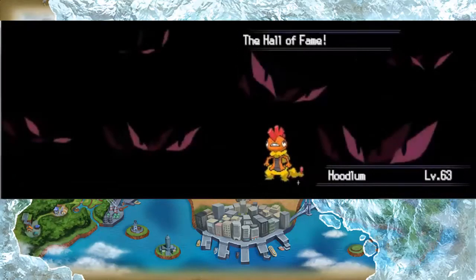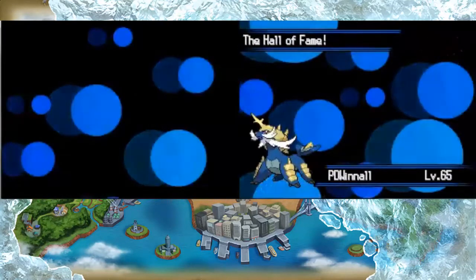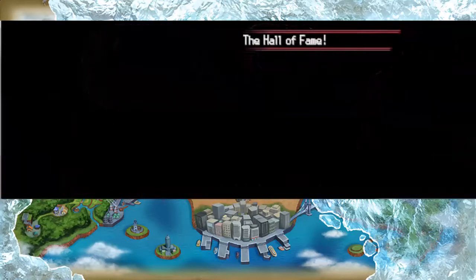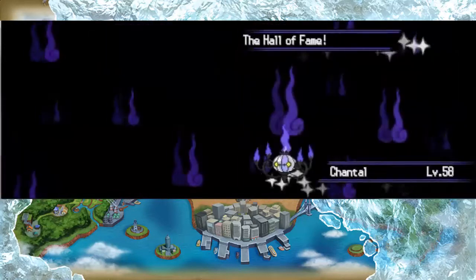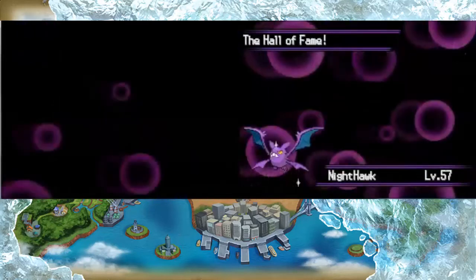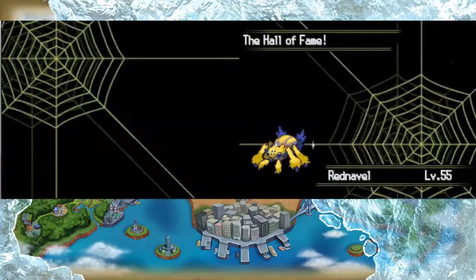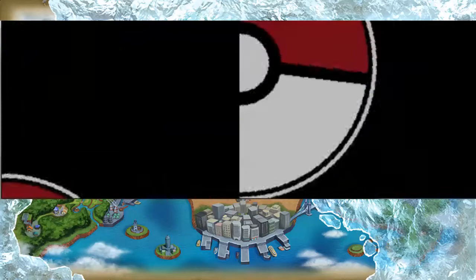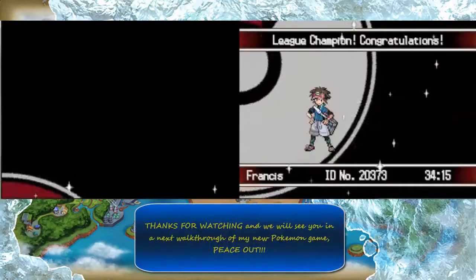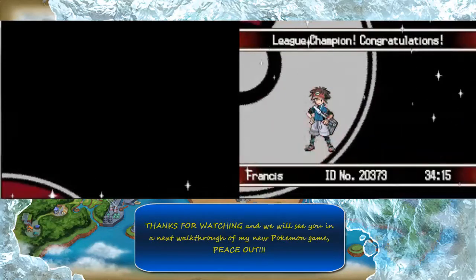Here we go — this is our final team. Mienshao nicknamed Hoodlum, and Scrafty nicknamed Scraft is Level 63. Politoed nicknamed PD Winnoll is Level 65. Espeon nicknamed Moe is Level 60. Chandelure nicknamed Chantal is Level 58. Crobat nicknamed Nighthawk is Level 58. And Galvantula nicknamed Red Navel is Level 55. There we go — this is my final team, and I'm not going to play the post game anymore because we're finishing up this walkthrough.